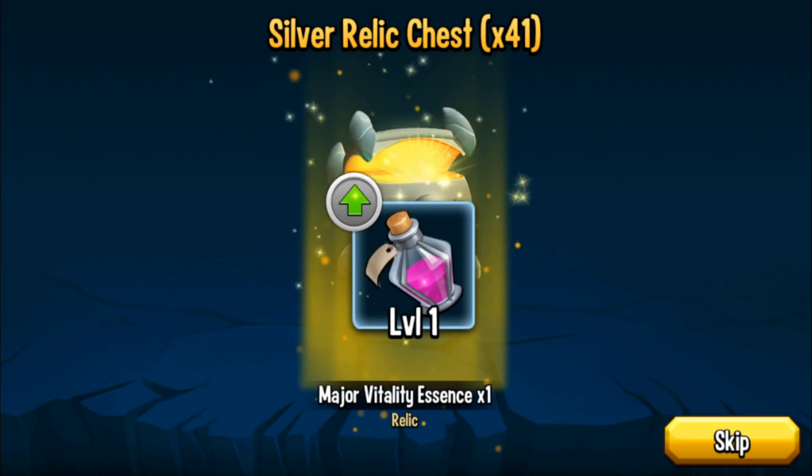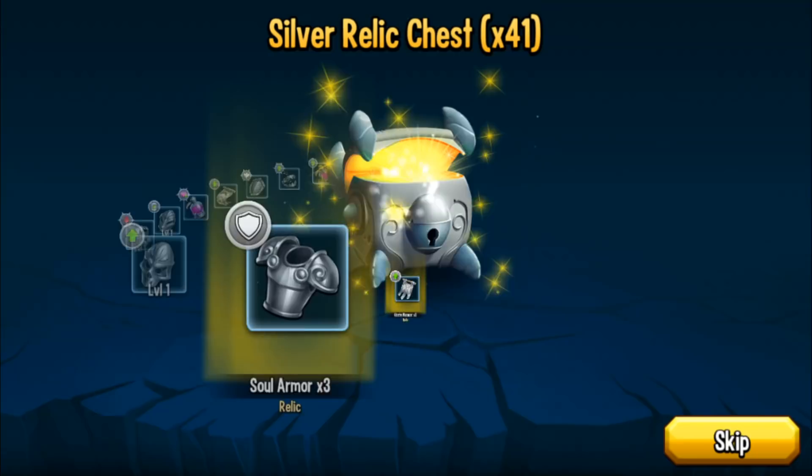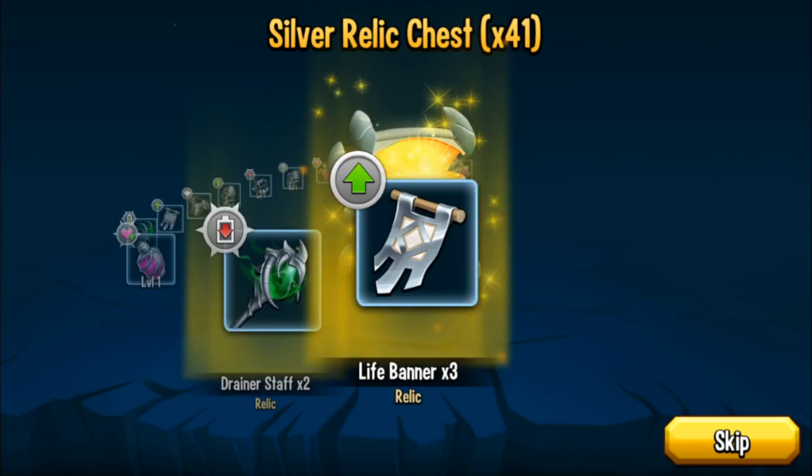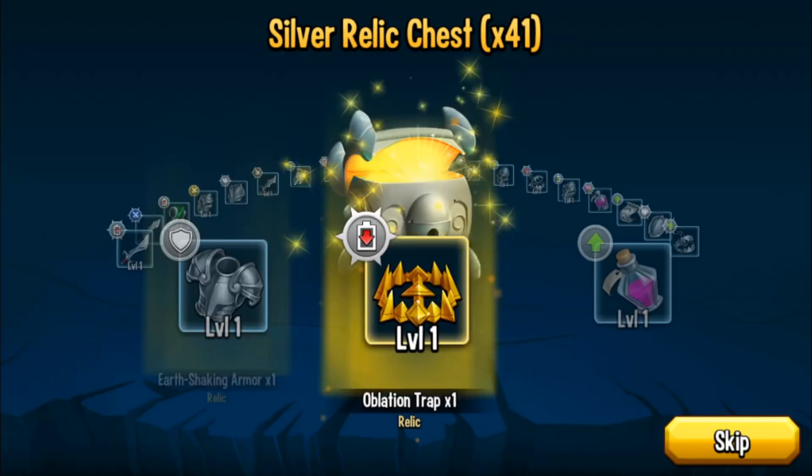Opening more silver relics: Major Vitality, Recharging Banner — fusion material, fusion material. Pestilence Trap used to be really good — it decreases life at the start of battle. If you ever want to win a friendly battle, put the restrictions to level 4 ruins and get a Pestilence Trap and you'll automatically win. But now it's not as effective as it used to be. A bunch of silver relics — mostly fusion material.